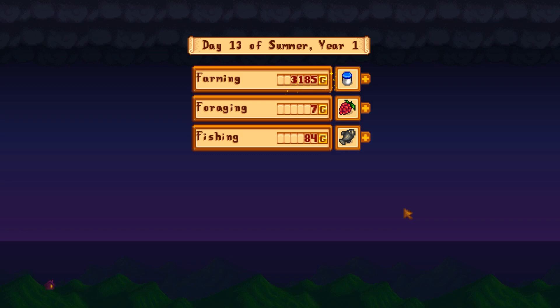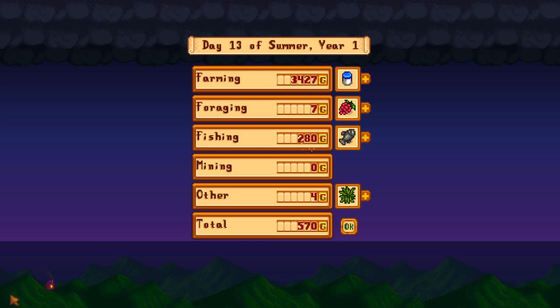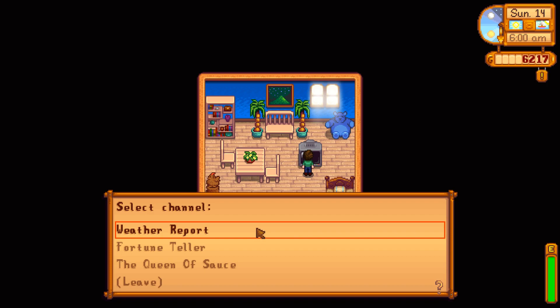Pet the cat - good day, good day for farming. Melons at 343 each, got four of them - it's crazy. It's a good day for money. That's enough for the iridium rod but I don't think that's one I want to buy first - I think I'm going to save up first and foremost for the inventory increase.